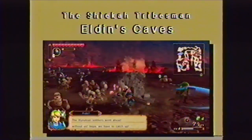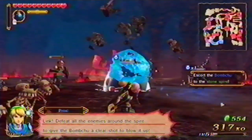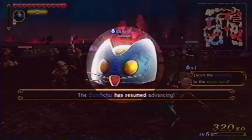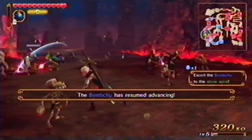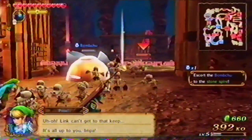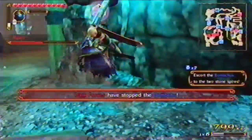Fight your way through the lava caves of Elden. As the battle advances, your allies will deploy a giant robotic explosive rat to clear the way to the exit. Protect it at all costs as it slowly scampers along. Open gates that block its path by claiming outposts as your own. You will need to protect two more explosive rats, as well as defeat Wizzro, the twisted wizard, to safely reach the exit.